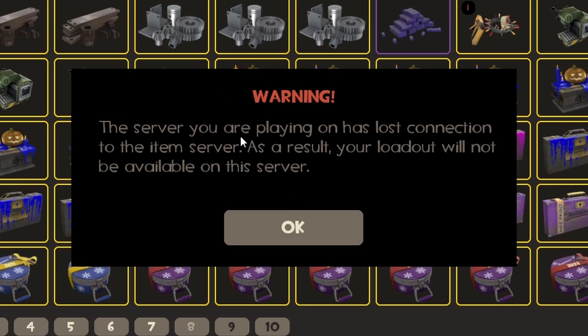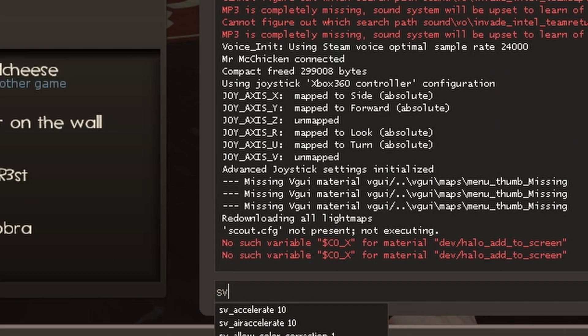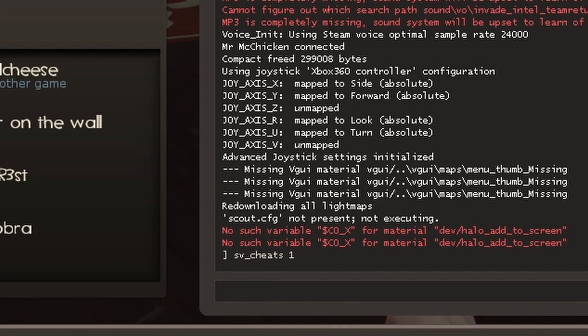Your team stuff doesn't matter. Open the dev console by hitting the tilde key. Type sv_cheats 1 — that allows you to do commands and whatnot. Then sv_lan 0.